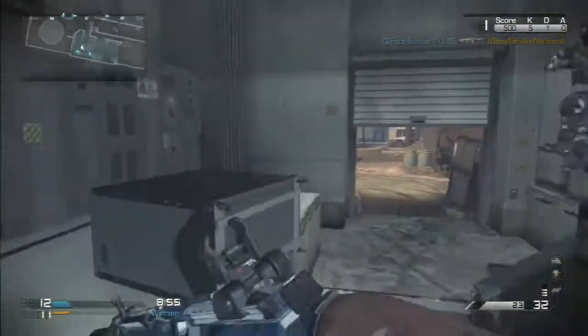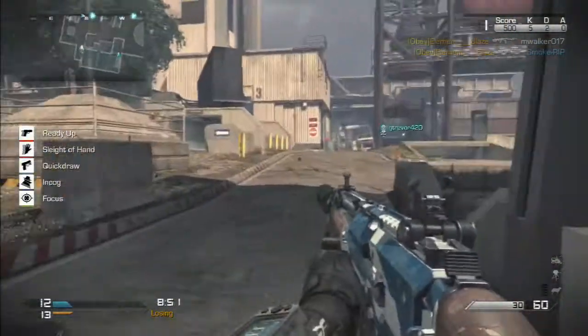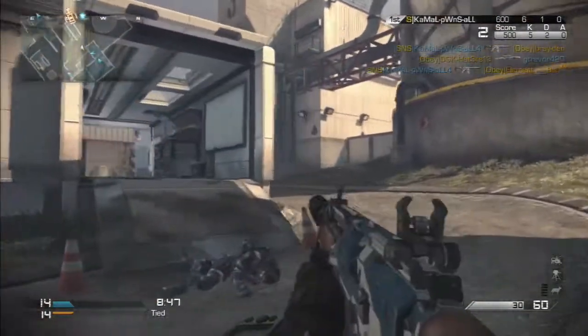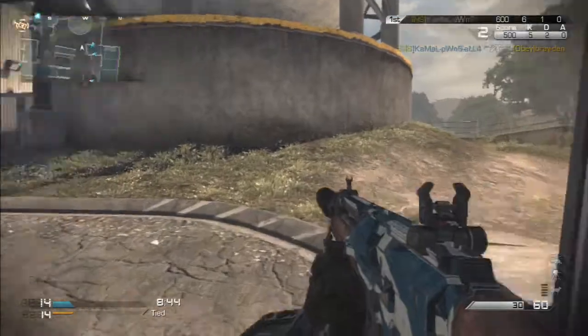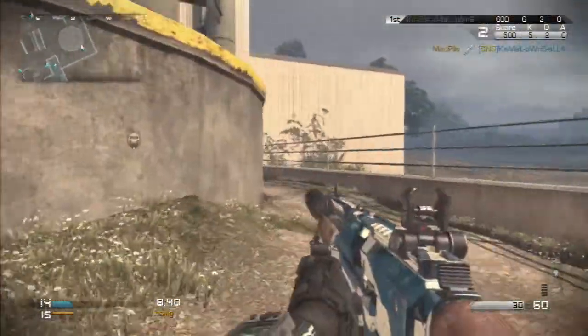I've been working on trying to get away from them, but they seem like they've been pretty substantial for me winning gunfights. Incog is a really nice perk because it keeps you off thermal scopes and doesn't display your name in orange text when the enemy aims at you. And Sleight of Hand is always nice because it just shortens up your reload times.